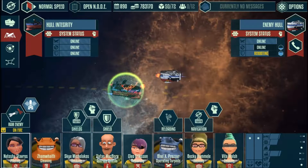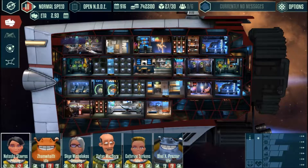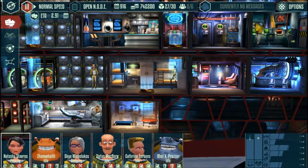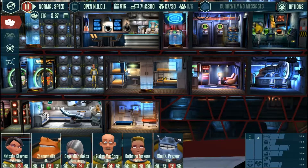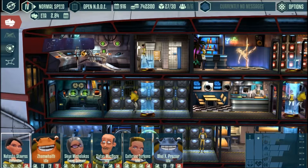Eventually, when you collect enough cash, you'll be able to upgrade your ship. Each different type of ship has advantages and disadvantages, and you'll be able to customize it with equipment and weapons as you see fit. A larger ship needs more crew, though, as you'll need people to repair, clean, and pilot your vessel.